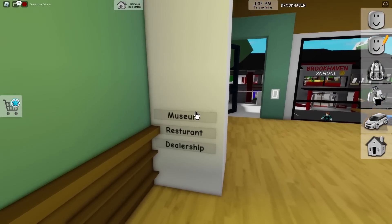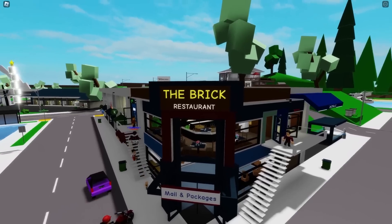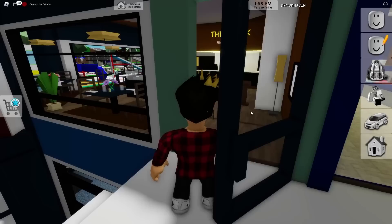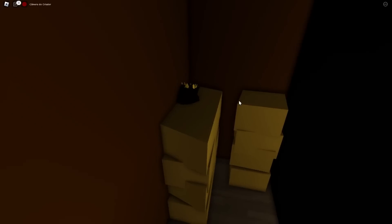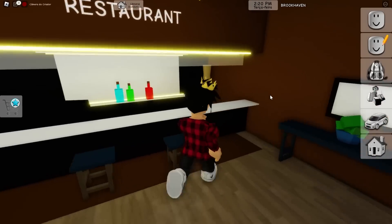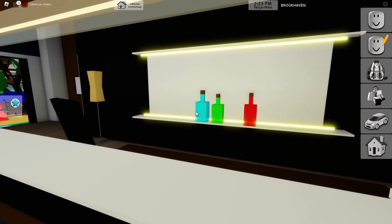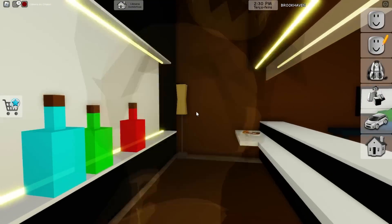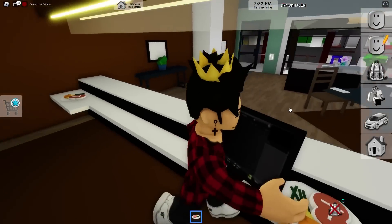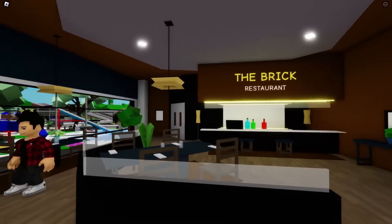Now we'll check those buttons: dealership, restaurant, and museum. Let's take a look at this new restaurant added to the game. The place now looks like this — it's called the Bricks Restaurant. This place is looking good; they have some plants inside and everything. What do we have beyond this door? Why are there just boxes in here? We can sit down and ask our bartender for a little drink. There's blue, green, and red for us to try. Sadly, it's all for decoration. That sucks — I wanted to have a little drink. At least I can get some food from this place.